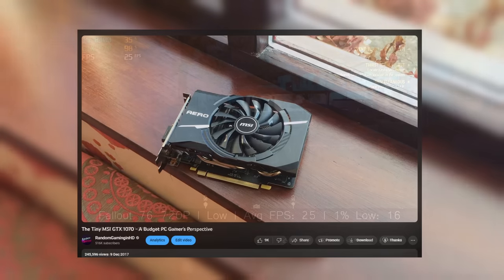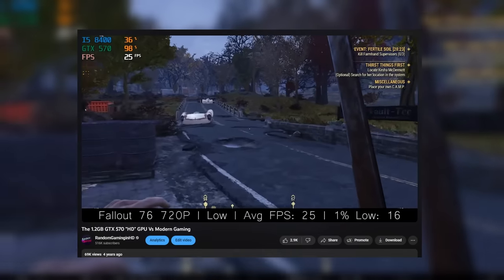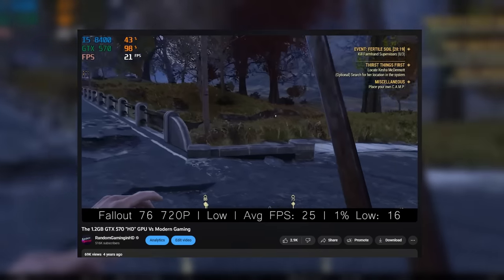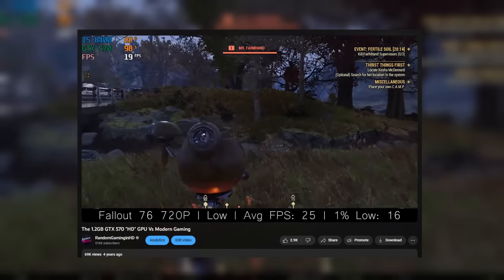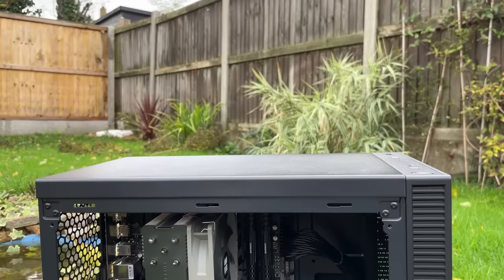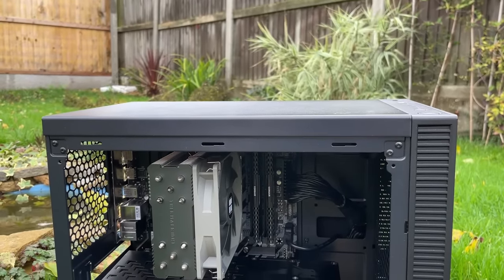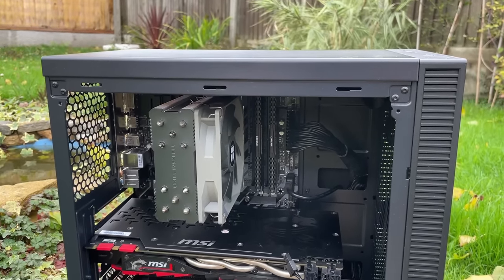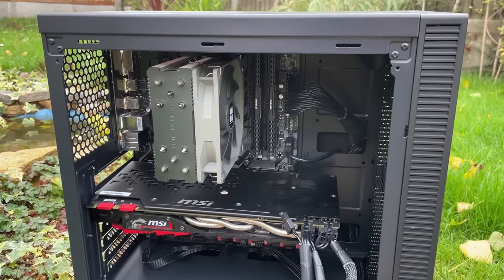At some point in the following years I sort of side-graded to an i5-8400, another 6-core CPU that lacked hyper-threading. This chip first appeared in a GTX 570 revisit video before seemingly disappearing from the channel a few videos later in favour of the Ryzen 3600. Despite only using the 8400 for a short period of time it quickly became one of my favourite Intel CPUs, so I decided to rebuild the gaming PC I used on a daily basis over 4 years ago to see how good it is these days.